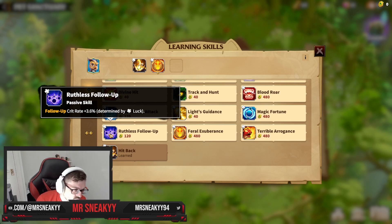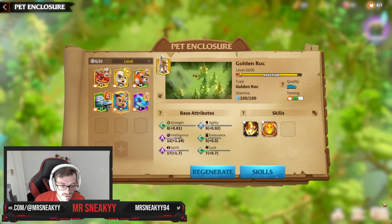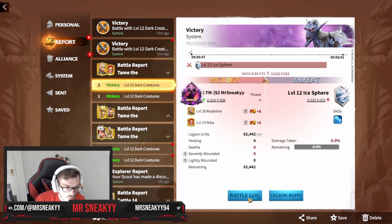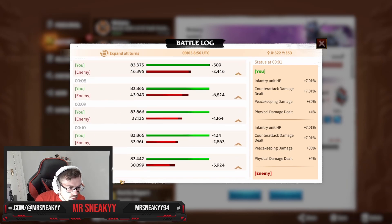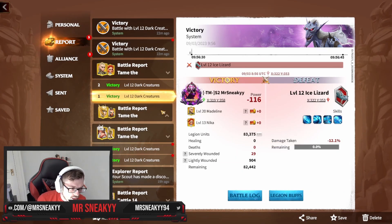We also have Ruthless Follow-Up — another really powerful crit rate skill from one of the Fire Drakes. Magic Fortune is the one you want on the Sapphire Fire Drake or the Ice Lizard. You want that pet skill damage increase and crit rate — the damage applied by them will surprise you. You can go into the battle logs and reports to see the damage dealt. If you had a pet skill activate, you'd see a little circular icon in the battle log showing your Warpet hitting.